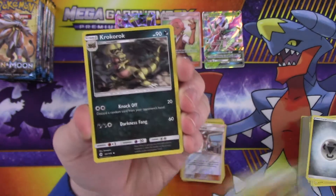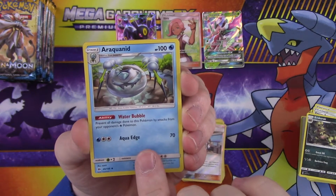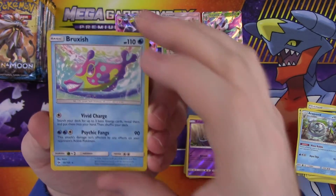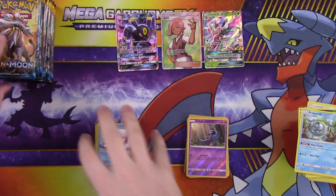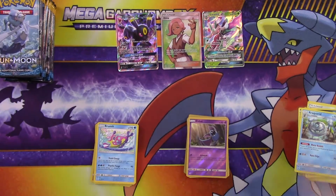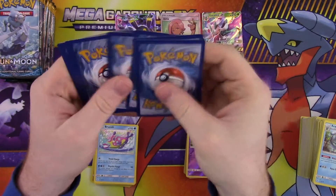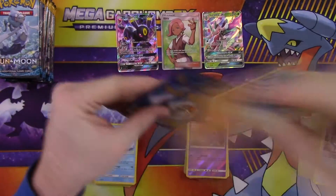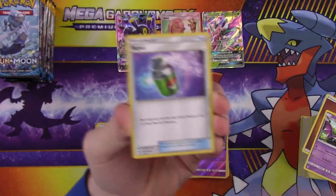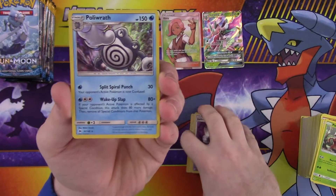Energy, Energy Retrieval, Golbat, Pinsir, reverse Switch, and a rare is a foil Poliwrath.